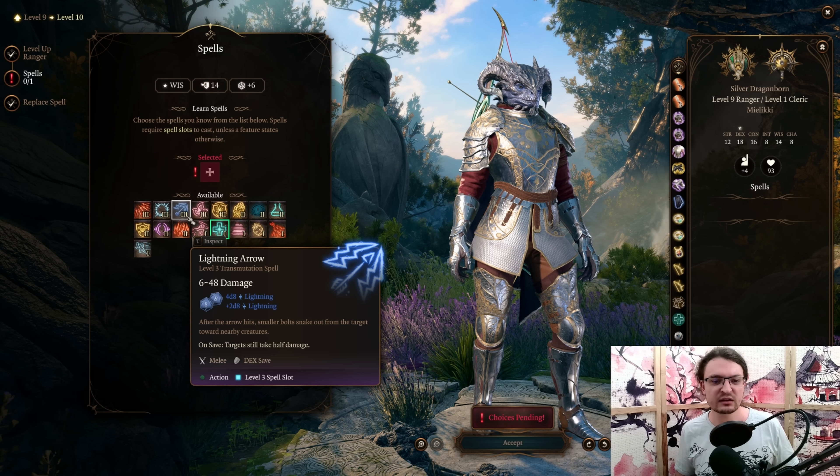For the Boar: regular attack deals 1d6 plus 2. It only has 15 Strength, so only a plus 2 to damage. It can Kick Up Muck to slow enemies, it can charge forward for minimal damage, it can Rage — basically the regular barbarian rage: plus 2 slashing damage, resistance to physical damage, and advantage on Strength checks and saving throws. They also get Frenzied Strike, which deals 1d6 plus 2 slashing damage as a bonus action, so you can attack 3 times with this companion. However, the damage is really low because of the stats.